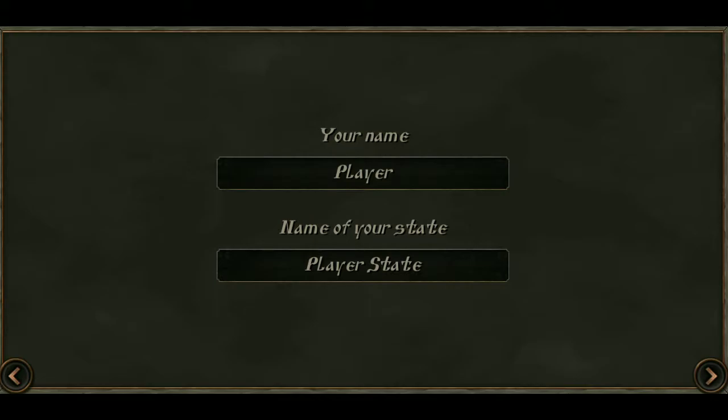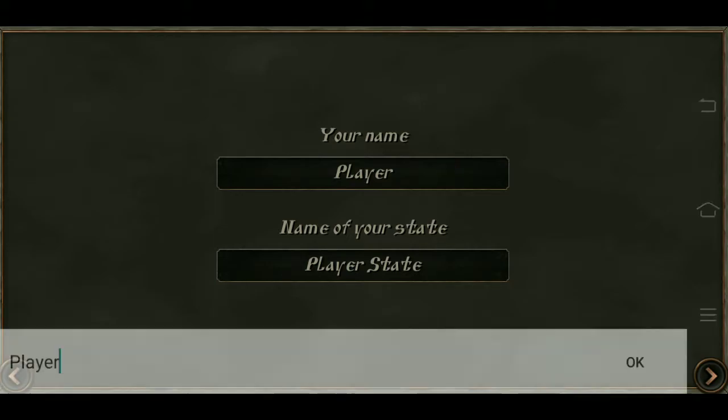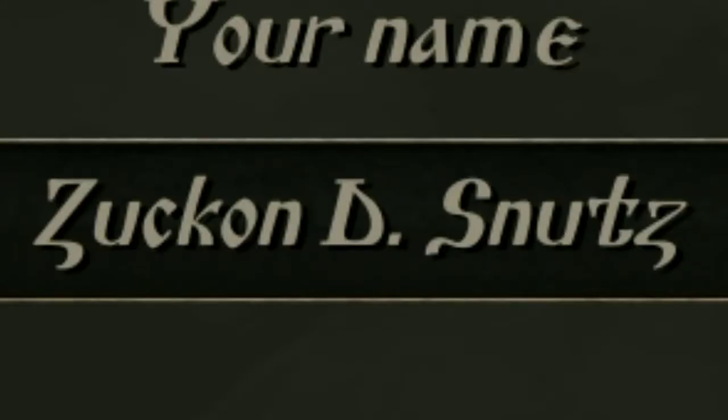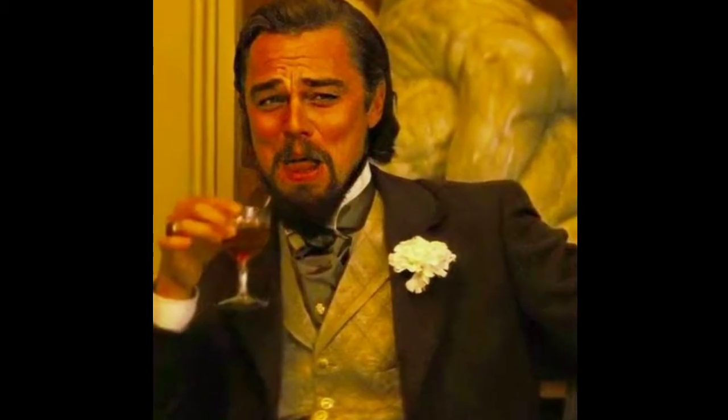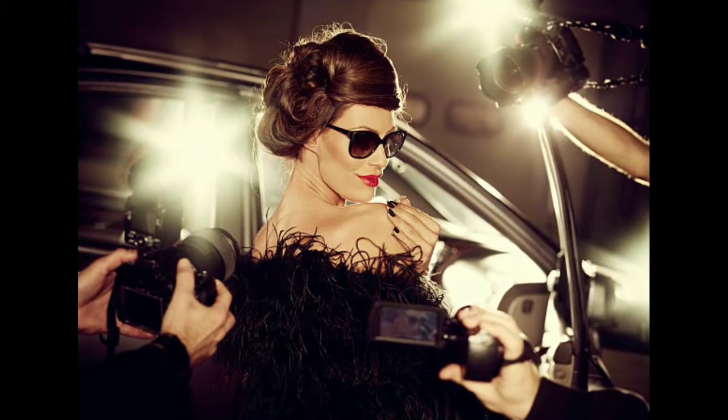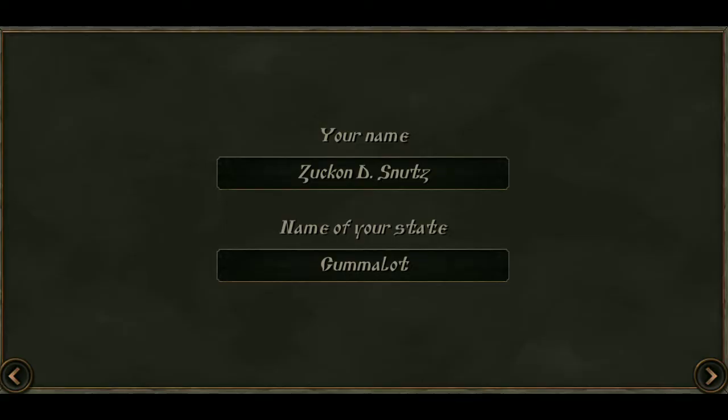25,000 gold is a lot in this game. You can afford and build your own small business with 25,000 gold, or hire enough troops to make a small starting army. And that's exactly what we're gonna do. Besides, you can just change the difficulty later on in a game if you want more challenge. And now we get to name our lovely character and the state that our character leads.